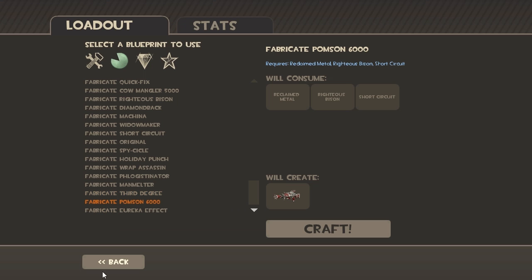The Pompson 6000 is for the Engineer. You'll need a Reclaimed Metal, Righteous Bison, and the Short Circuit. Pretty complicated blueprint there.